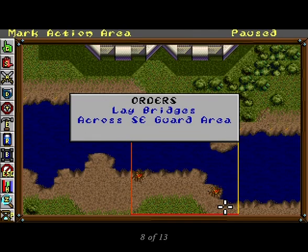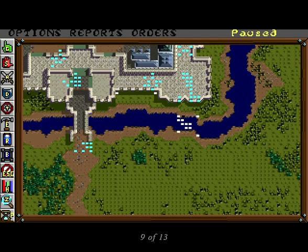Deploy the engineers and they should appear back in the camp. Since the game is still paused, the soldiers are still there too. Click on the Engineer button and assign them to the same action area as the soldiers. Click on the Hourglass button and time will start flowing normally over the battlefield. You can adjust the speed in the Options menu.